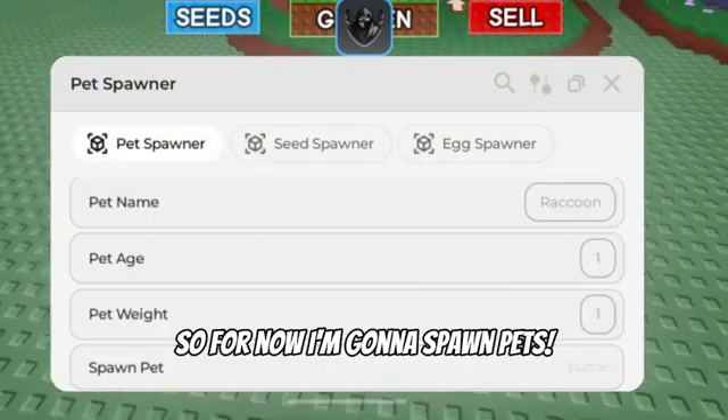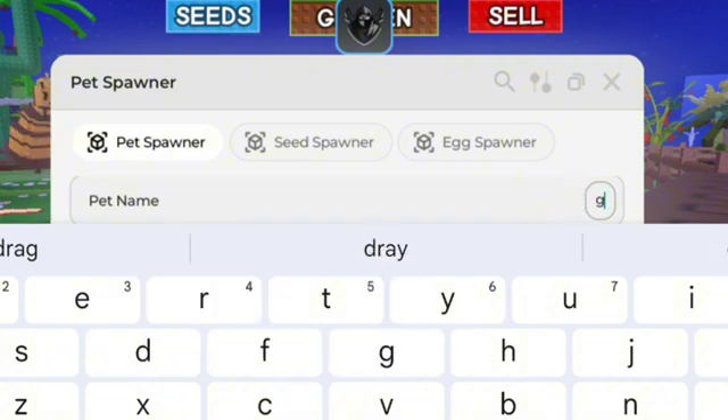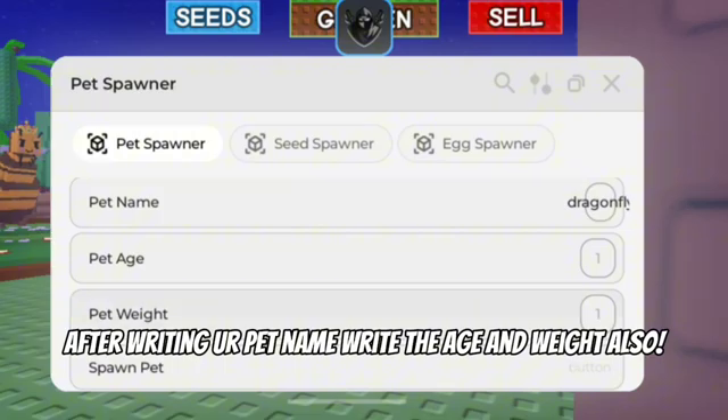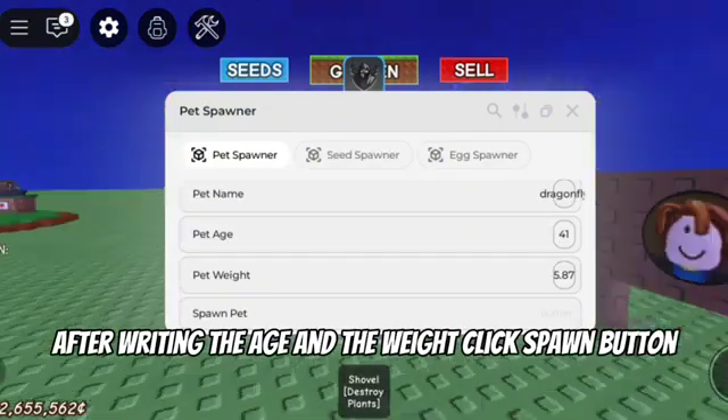For now I'm gonna spawn pets. Let's spawn dragonfly. After writing the pet name, write the age and weight also. After writing the age and the weight, click the spawn button.